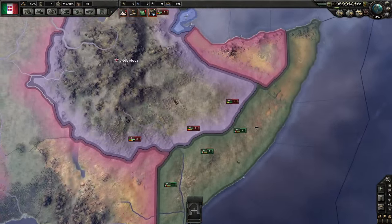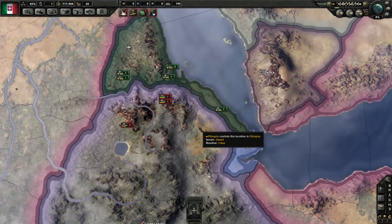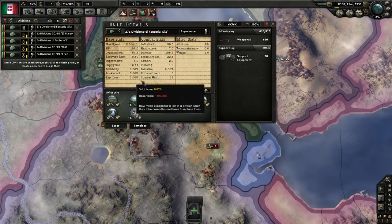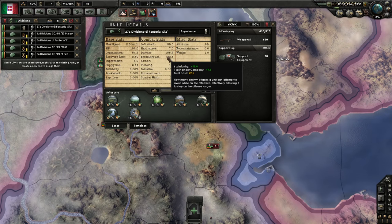Fighting in Hearts of Iron is a very complicated thing. They've got a lot of crazy mechanics on how the units interact. If we take a look at one of these, you can see there's a bunch of different stats on these units, and how they work is something we are definitely going to poke at as much as possible in the future, because I want to find out the best way to organize my armies and take advantage of strengths and weaknesses.